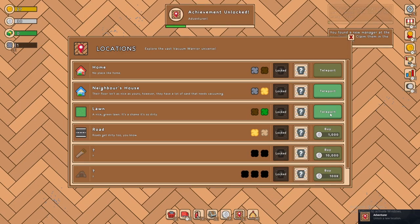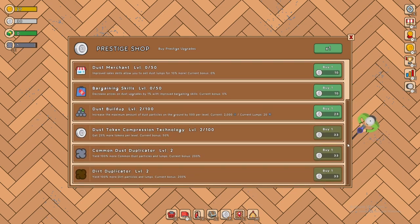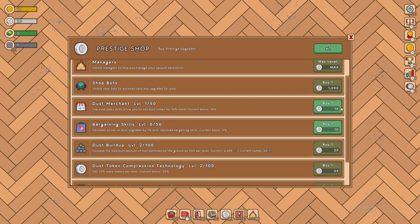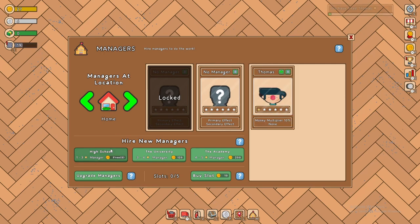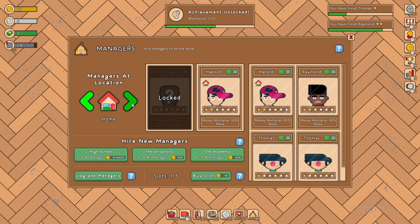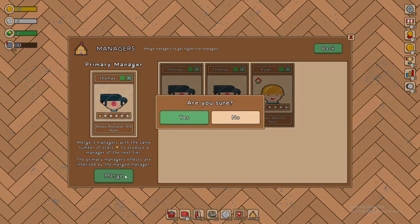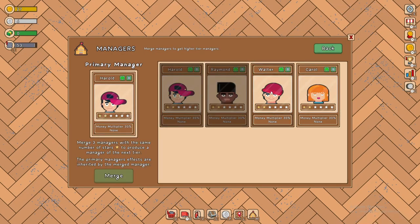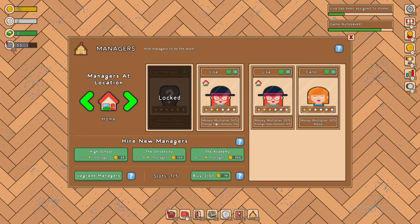I think the new locations could get a lot of prestige points. We're going to spend some here on cheaper upgrades — they got very expensive at the end. We've also got managers — dang, these are expensive. We'll use one of our free ones: money multiplier 10. There's another one — money multiplier 30. How does upgrading work? You merge three of the same star level. We got a level two, then a level three — money multiplier 50%, prestige token multiplier 10%. That's so good.